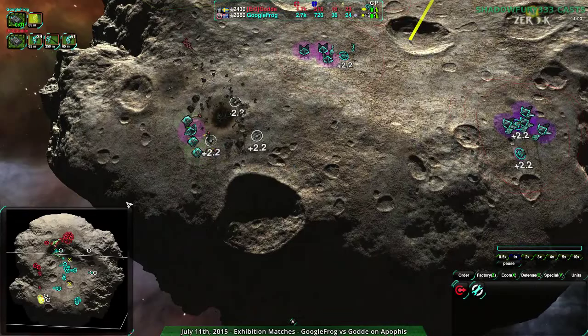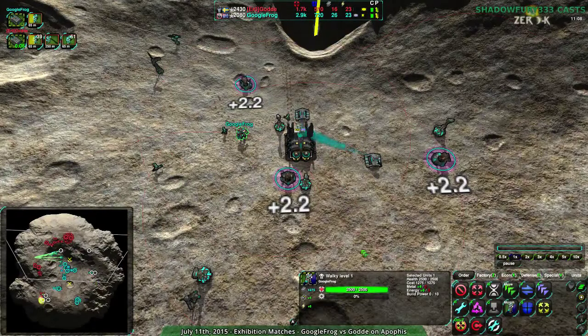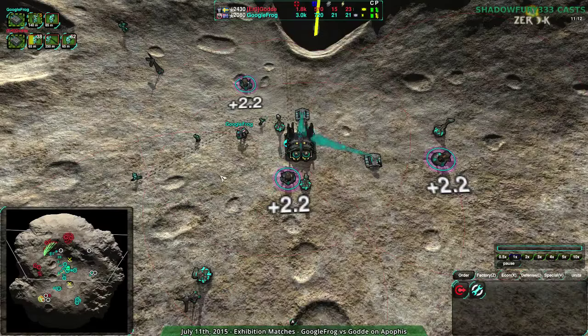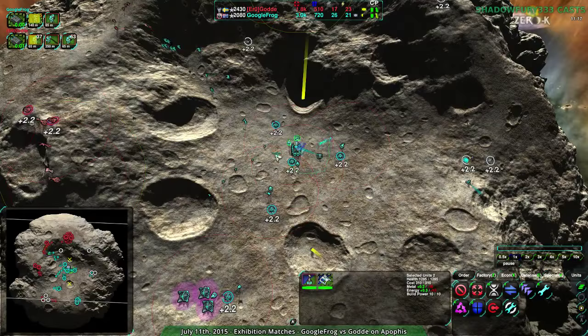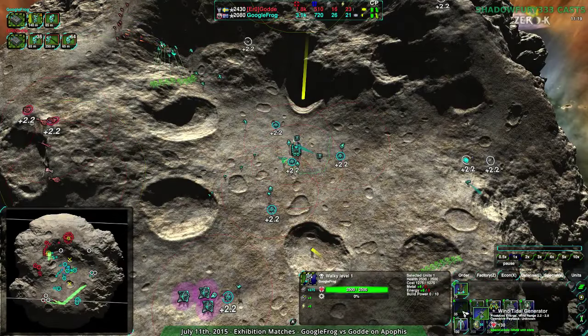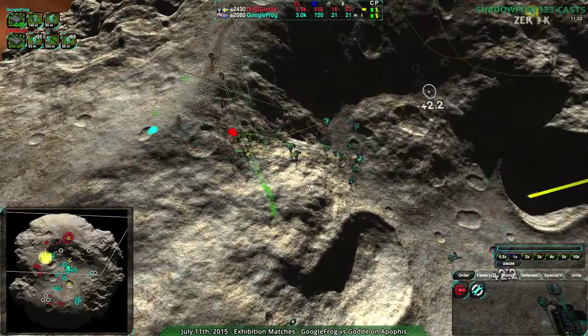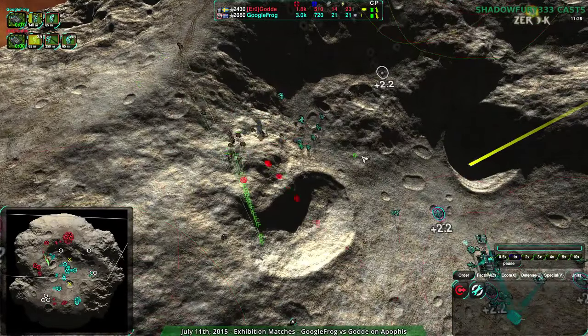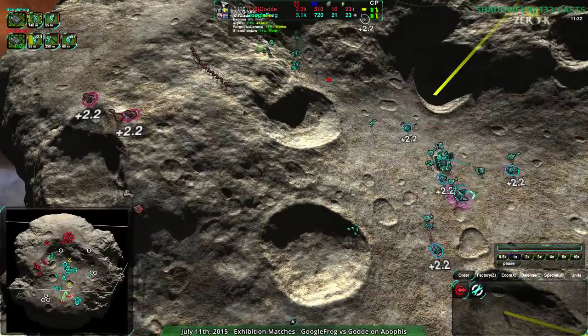There's no commander to threaten, so Googlefrog has pretty much all of the advantages except for their old main base. They're going to need to build a few more solar collectors — wind actually doesn't work on this map. You can have maps disable certain things; it's very rarely used, but it makes sense here because there is no wind in space.